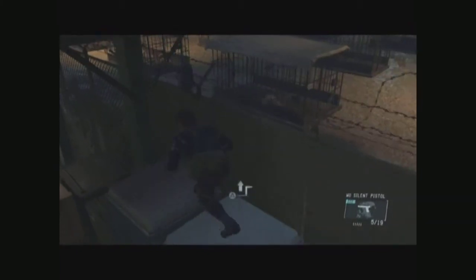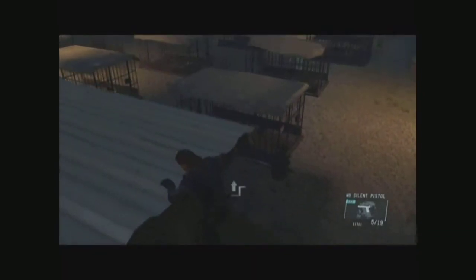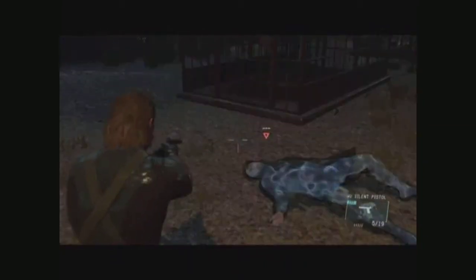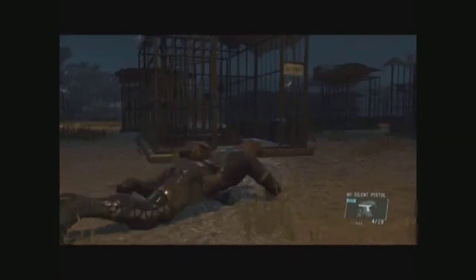He eventually comes back to this camp if I don't do that. Anyway, wait for this guy to ease on by before I climb up top. This is how I get into the camp — sneak up behind him, and another CQC, and another CQC. Just shoot him in the face.